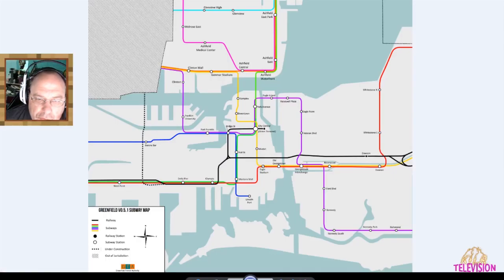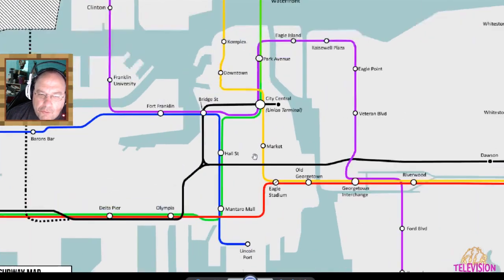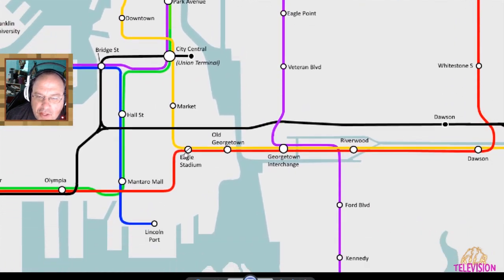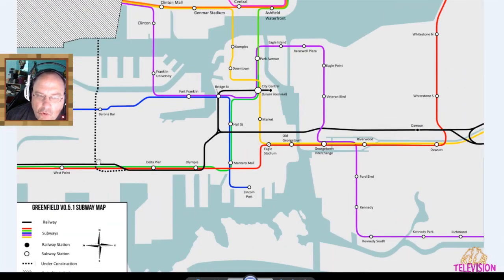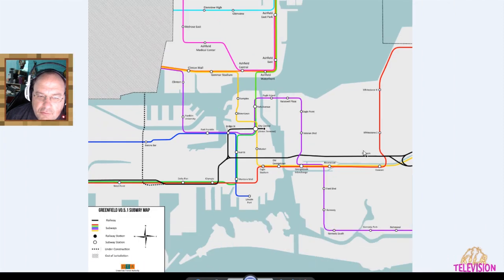Now we can go to this here — this is all the zones, divided into zones: Ashfield, Central, Glenview, Sunnyside, Whitestone, Seahaven, Riverwood — all kinds of areas. We'll explore all these areas, and the best thing for us to do is break it up into separate episodes. There's just so much in here. And then we've got an actual subway map — a working subway map. Check this out — this will get you all around the city. That's crazy.